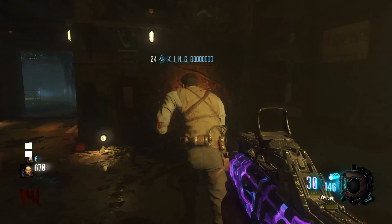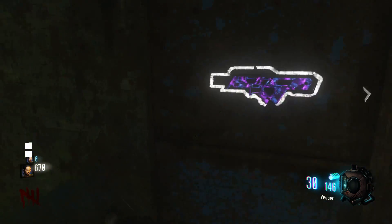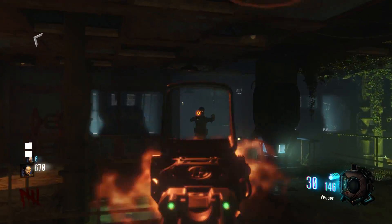Once you're done opening that door, you're going to have to open up this door on the back left side, which costs $1,500. Once you're done with that, you are done opening up doors.